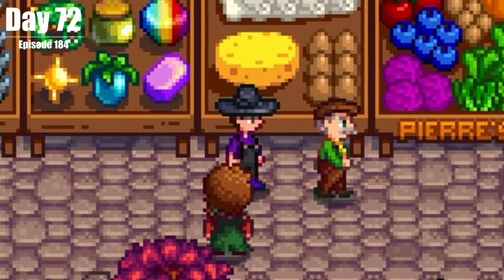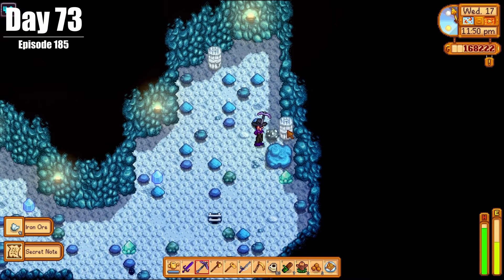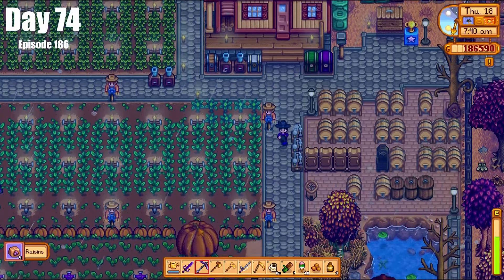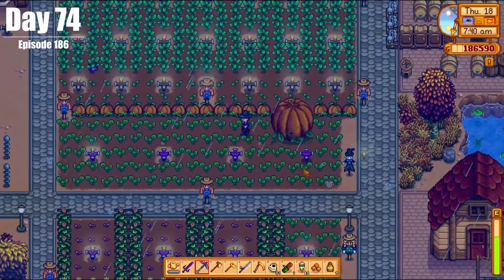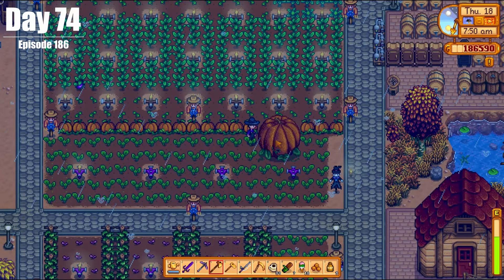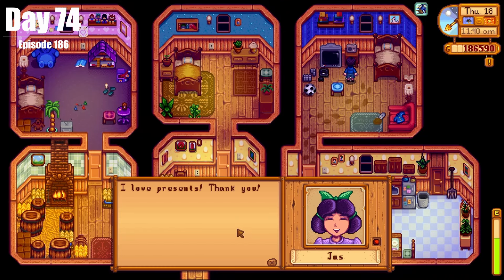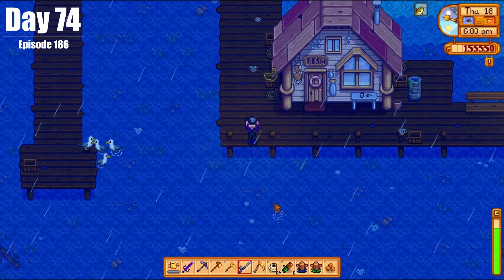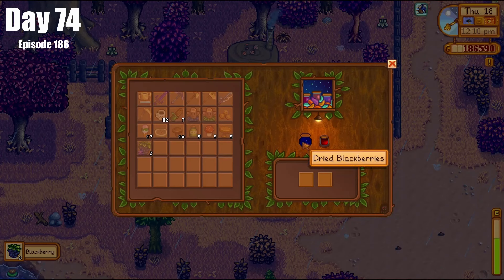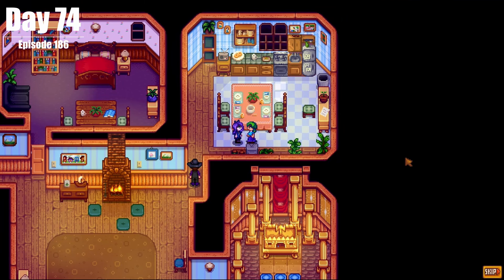On Day 73, we repaired the boat in Willy's shop and did some mining. On Day 74, we got our first big crop — a giant pumpkin. I think it's the first time I've ever gotten any big crop across playing Stardew Valley multiple times, so go us. We tried to celebrate Marnie's birthday but she was nowhere to be found. We also caught a bunch of eels, spoke to the raccoon to see what else they need, and had a cutscene with Abigail and Caroline.